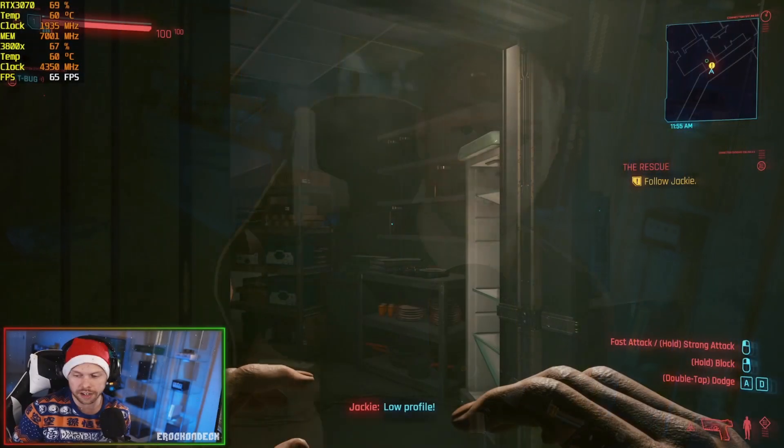As a bonus tip: don't run ray tracing. Cyberpunk was meant to be used with ray tracing and it looks amazing, but it's too demanding if you're trying to stream. If you're playing offline by yourself, run ray tracing all you want. But if you're trying to go live and not drop frames, do not turn on ray tracing — it's going to be way too much of a performance hit. Maybe if you have an RTX 3080 or 3090 you can get away with it, but with a 3070 or anything lower, you will not be able to stream Cyberpunk with ray tracing and maintain 60 fps.